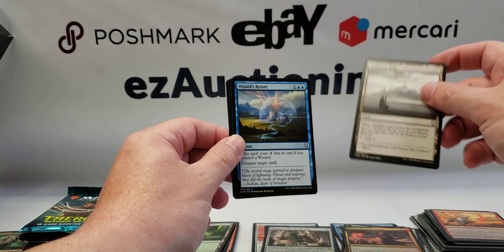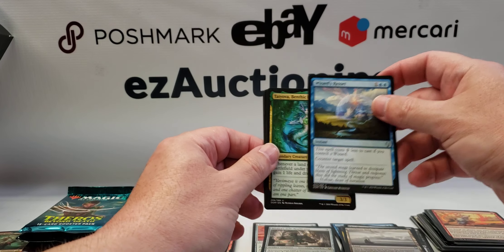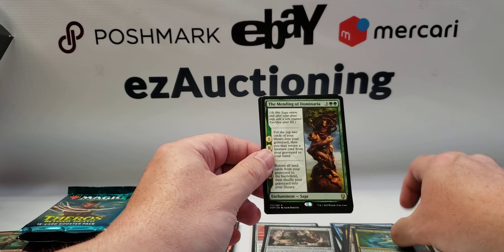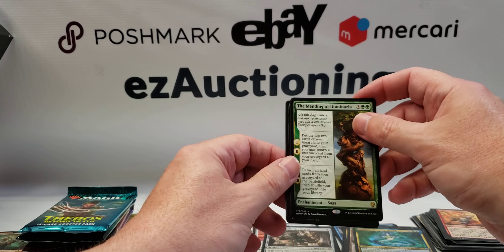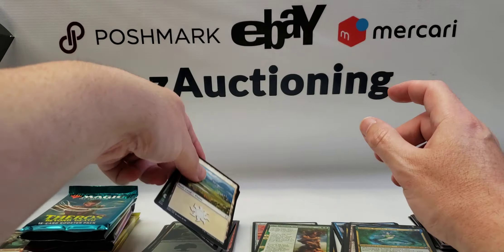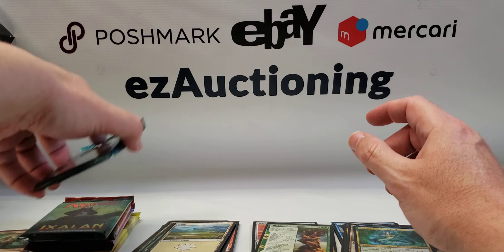Second Dominaria pack: Zhalfirin Void, Wizard's Retort, Tatiova Benthic Druid, The Mending of Dominaria — a nice saga — and a Token Interplanar.